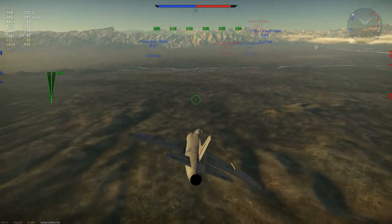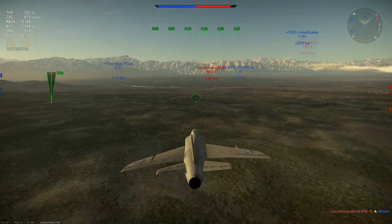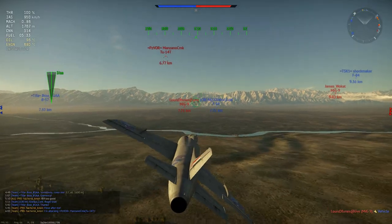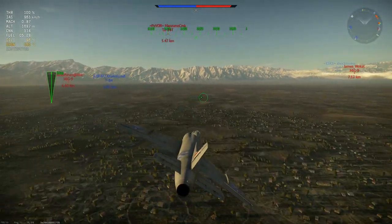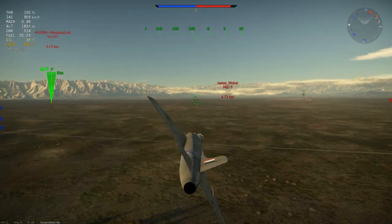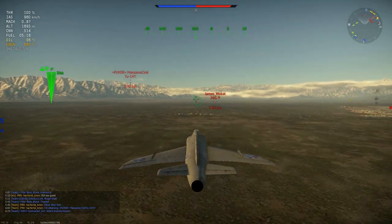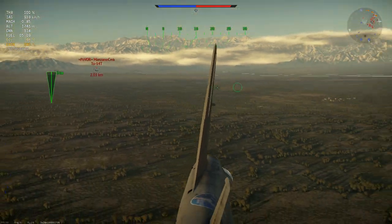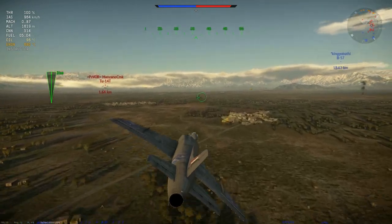Right now in this match I'm just trying to find another target. I've got myself two Tu-4s. The first one for a fair while - they are quite tough. When they were first added they were at 6.7, which was when I was trying to grind out my Hunter F1 with my Spitfire, and they would just end games. I don't want to go for the MiG-9. I'm going to go for the Tu-4 again. I try to go for an angle where it's hard for him to hit me.